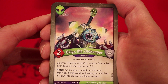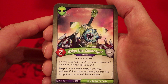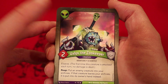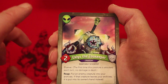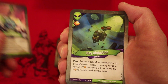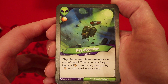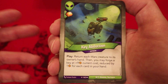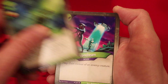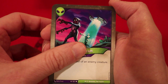Oh, Exilects the Zookeeper — two power, elusive. Reap: put an enemy creature into your archives. If that creature leaves your archives, it is put into its owner's hand instead. Great card. Our last deck had this as well. I hope this is kind of a common theme in this box, because I like the Zookeeper quite a bit. Key of Induction, amber in every plate — return each Mars creature to its owner's hand, then you may forge a key at plus nine current cost, reduced by one for each card in your hand. Obviously a big hand is great with this card. Hypnobeam — play: gain control of an enemy creature. That's a great card.